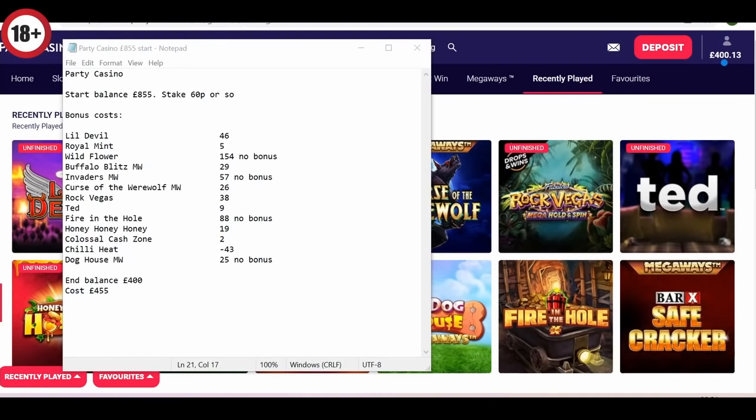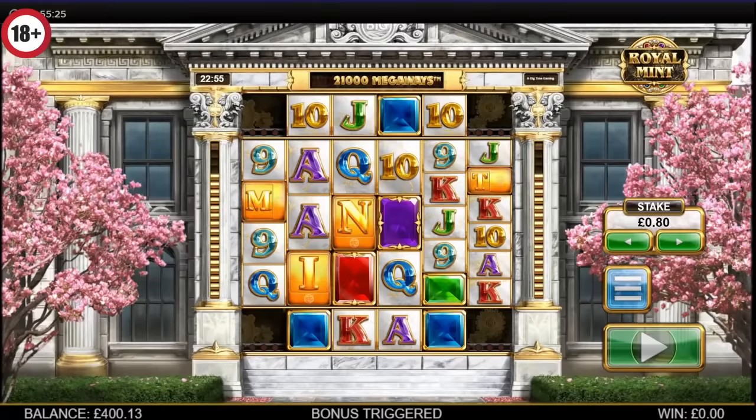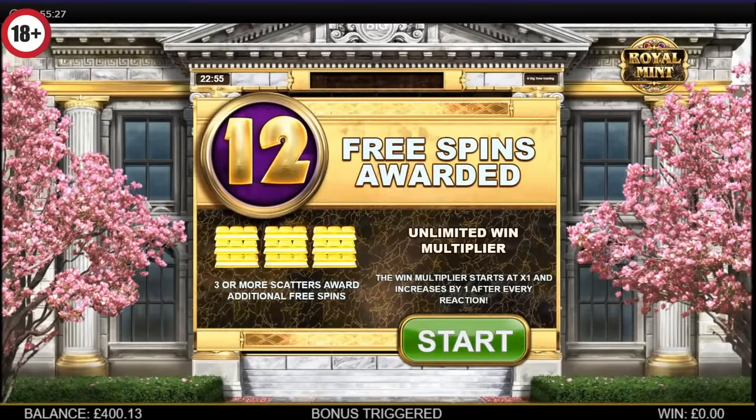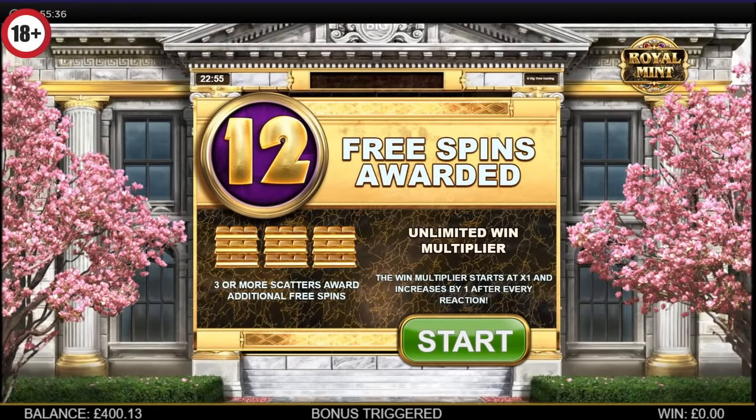We've got nine in total and hopefully we can get something reasonable off a few of them. Starting off with Royal Mint. As you can see I'm quite close to completing the Heartstopper - even closer than I was last time I played it. Good to get another bonus along the way, hopefully it won't be too long. It'll probably be in a video fairly soon.